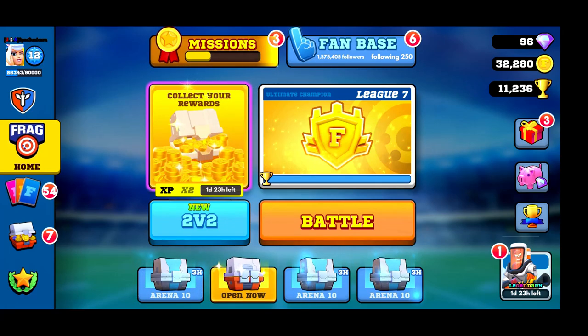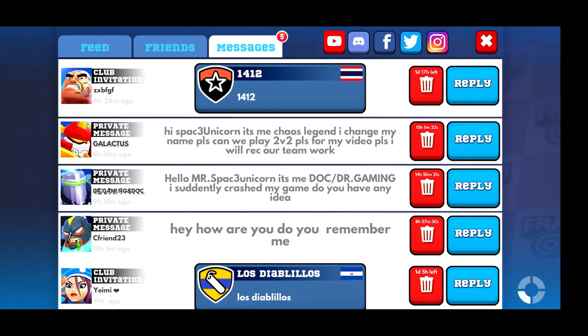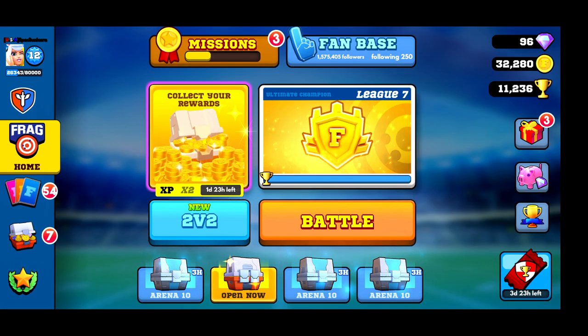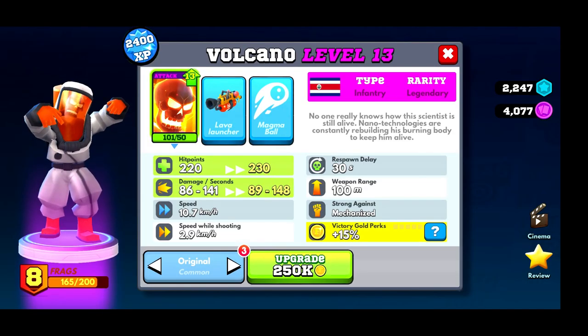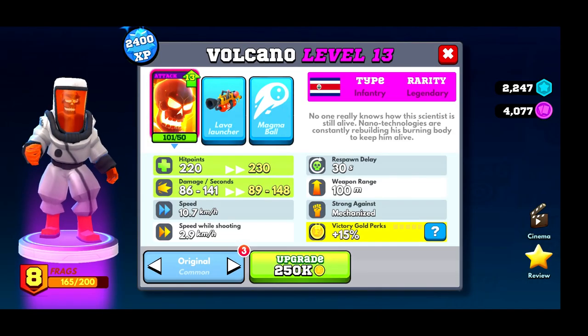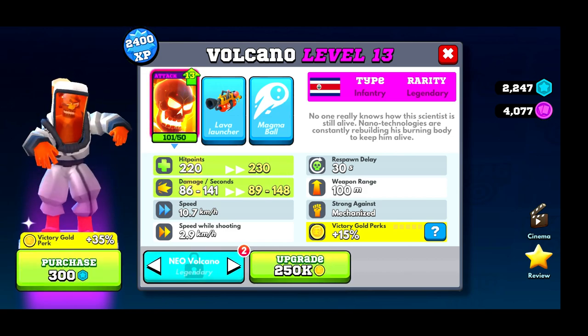What's up guys and gals, Space Unicorn here bringing you some hot frag action. Today I figured we'd drop a little Volcano how-to for you guys. I saw some people having questions on how to run Volcano, so today I'm going to answer all of those. Here he is — this is mine at level 13, 220 health, 89 to 148 damage.